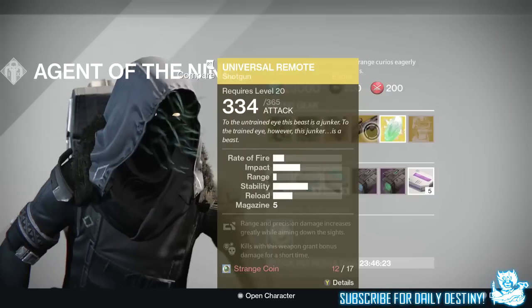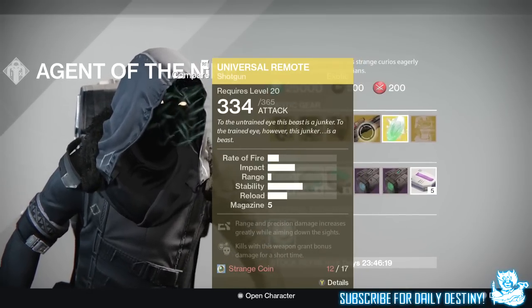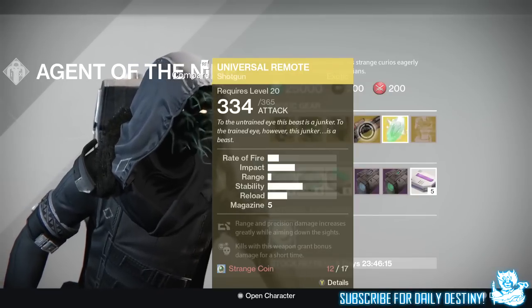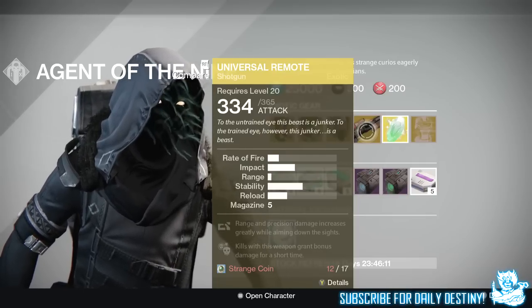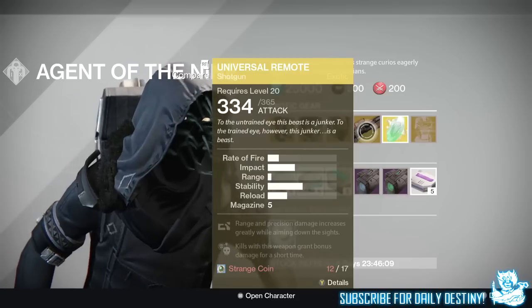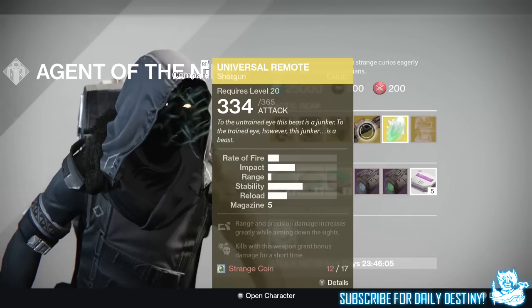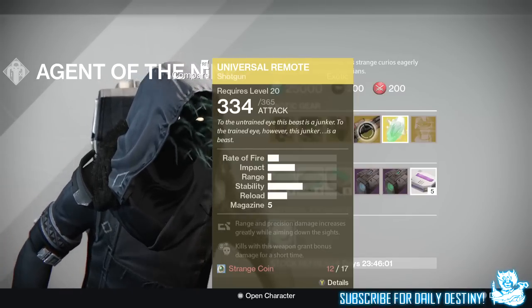The weapon of the week is the Universal Remote — a primary shotgun. I use it sometimes for double shotguns in Crucible on close maps, but there are a lot better legendary shotguns in the game. If you're a collector of exotics and don't have this, it's worth buying, but if you're strapped for Strange Coins I probably wouldn't bother.